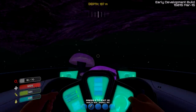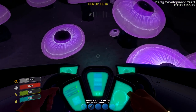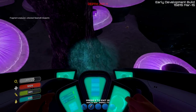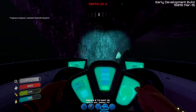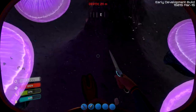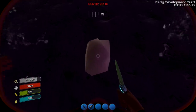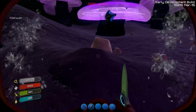Whew, that was a close one. Let's get some oxygen back. Unlocked Seamoth Blueprint — that's kind of silly since I already have a Seamoth. Let's get out of the sub again and check it out. We got one lithium — I think we need a total of 5 lithium for a sub. Let's keep looking. What's this — gold? I'll take gold.